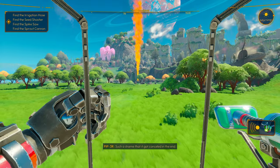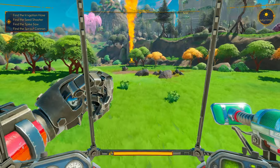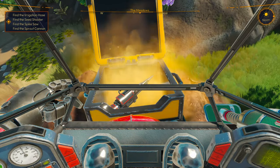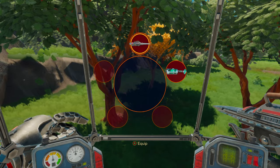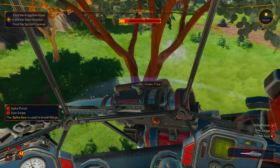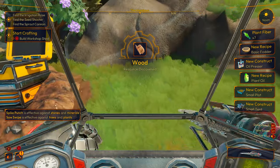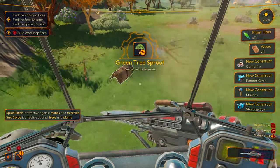It's for the farm — farm mechs, that's what they're talking about. So that's what this mech's for, all the farming. We got another box — Spikesaw. We can switch. Spikesaw — we can punch and we can swipe. We got plant fiber and wood now. It's effective against stones and trees. So the swiping is for trees, and the punch is for stone.